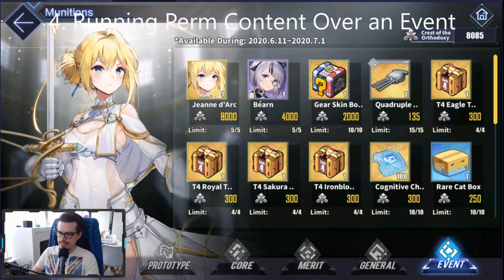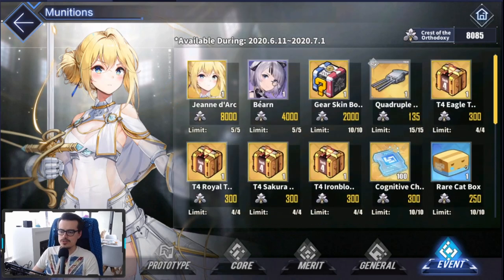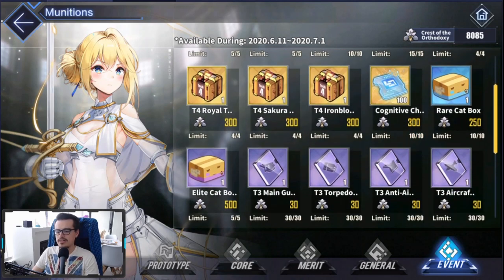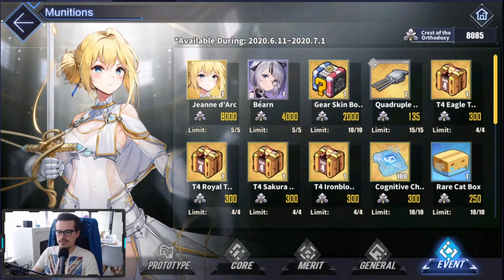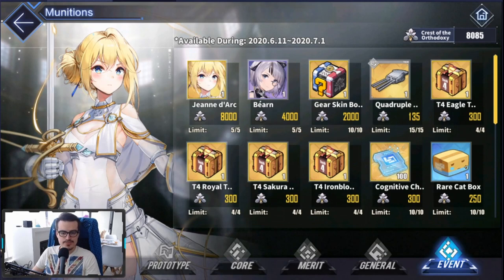Another mistake I see newer players make is playing permanent content when a temporary event is out. These events with event shops and event currency are super, super good for new players. They give you blueprints for gear — generally good gear — for example in this event, Skybound Oratorio, the CA gun I've already purchased here is really good. You get tech boxes for more gear, purple plates that are fairly hard to come by early on, cat boxes, cognitive chips once you start awakening ships. These events are actually incredibly useful for newer players — you get oil, gold, and blueprints for when you start using your PR ships. It's very important that you take full advantage of these events.